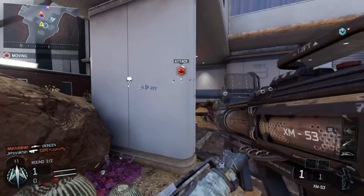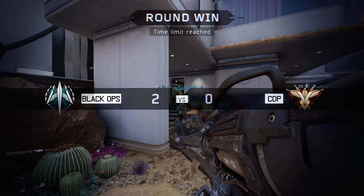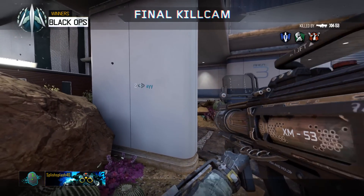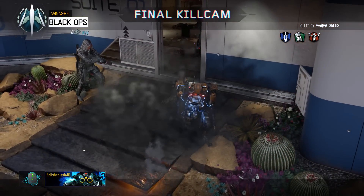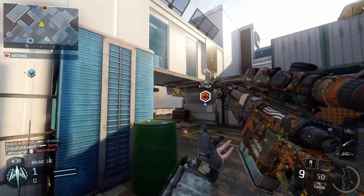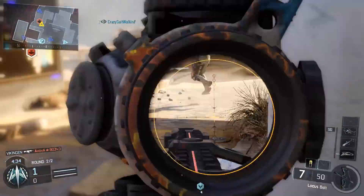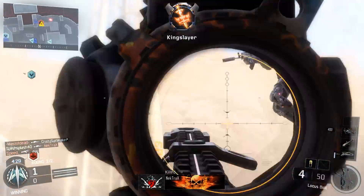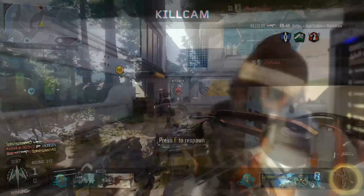You can do this before a match starts. There are different rounds where you can do that. For example, if I don't like the ability called Rejack, I will ban it, and that means no one can use it. If you vote for that before a match, then no one can play outfitted with Rejack as part of their character. So that's a really nice thing — it gives power to the players to decide which abilities or weapons might be banned and therefore cannot be used in that particular match. I think this is a good move by Treyarch and I enjoyed it a lot.